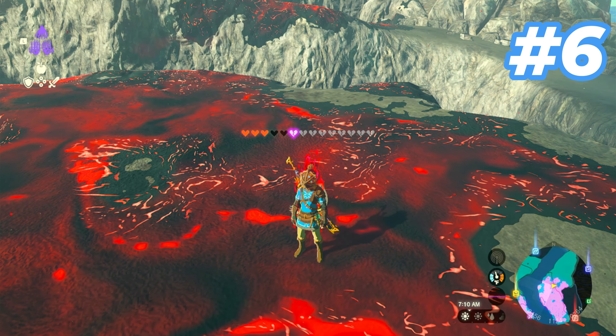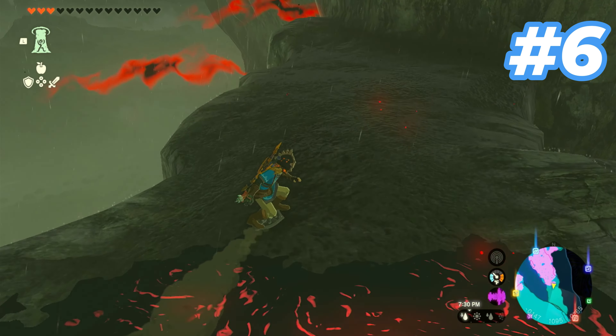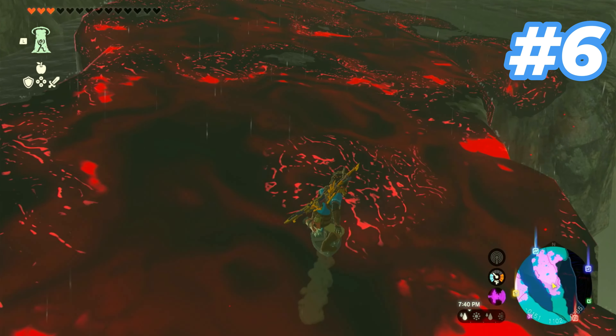We all hate the annoying gloom that constantly drains Link's health. But you can actually just skip it by shield surfing over it, taking no damage at all.